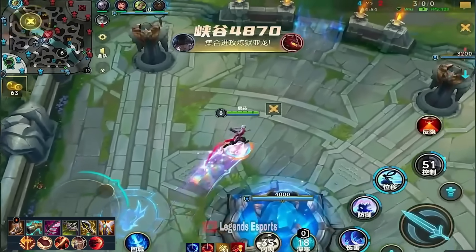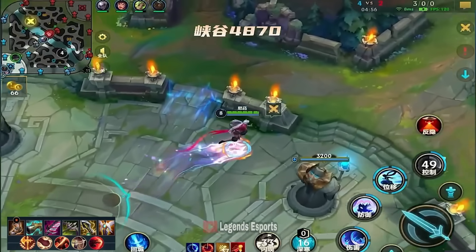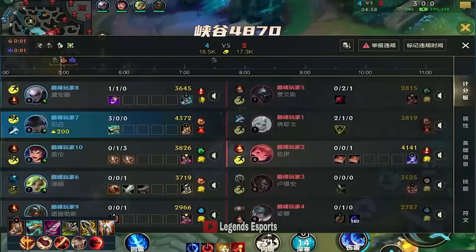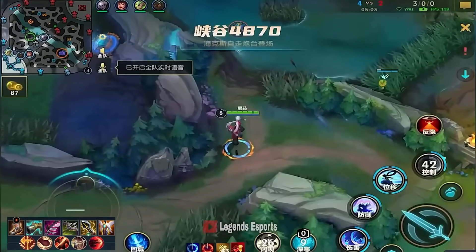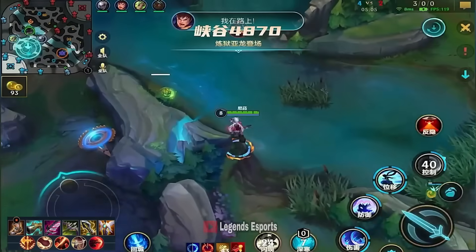Now Nilah has a very big spike. She has Sudden Impact — the lethality from Sudden Impact, the pen from the boots, and the pen from Collector. So right now if she happens to crit, it's quite a lot of damage.